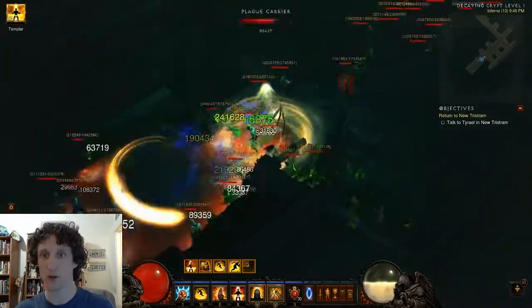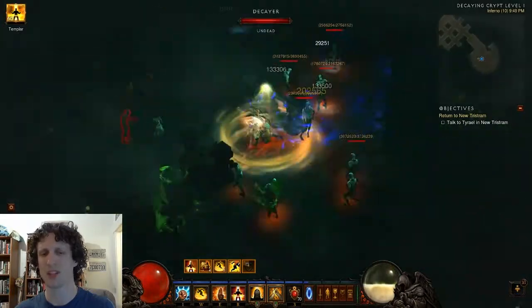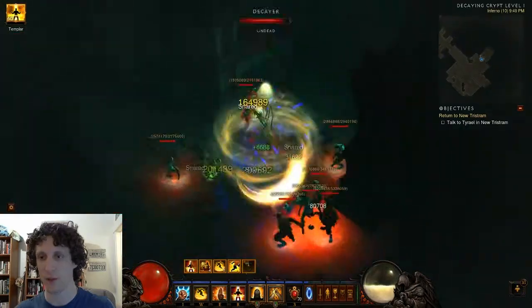The run is over 200 million XP per hour without Decay Encrypts, and significantly over 200 million XP per hour with it. It's actually a little bit under 200 million without Decay Encrypts — like 190 or something like that. And with Decay Encrypts, it's well over 200.